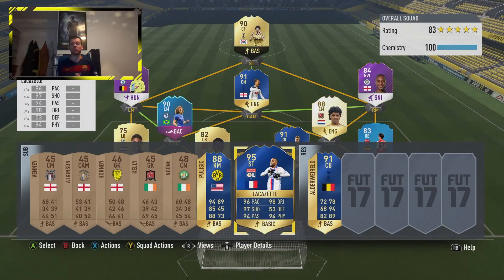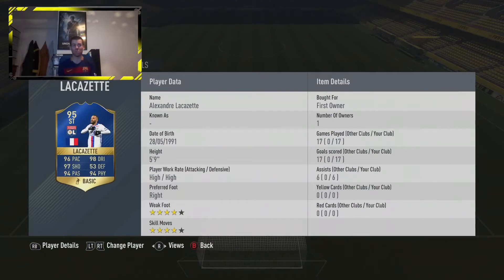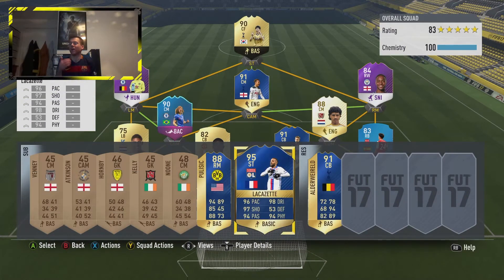Welcome everyone, it's another review and today we will be doing it on the sweat god himself — Lacazette's Team of the Season 95-rated card. As you can see, I packed him — cost me 12k the pack — and you will see it somewhere on the screen right now. Check it out, first owner.